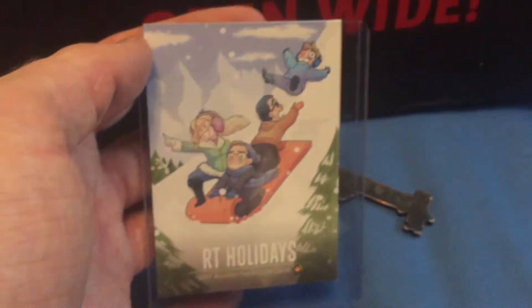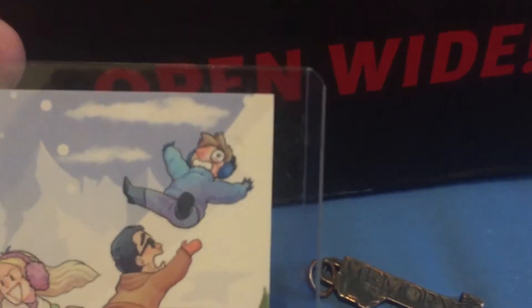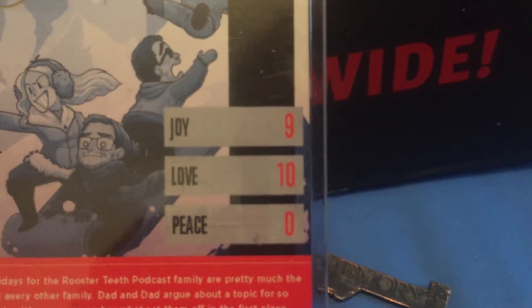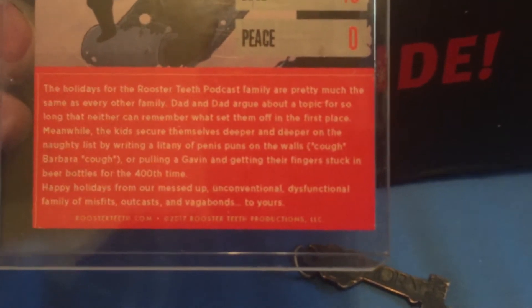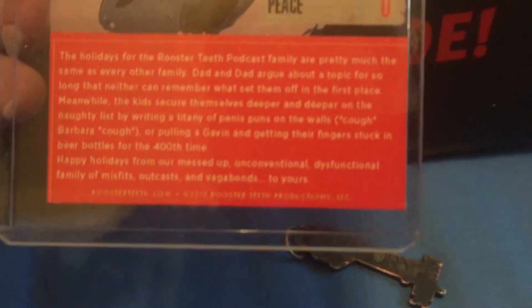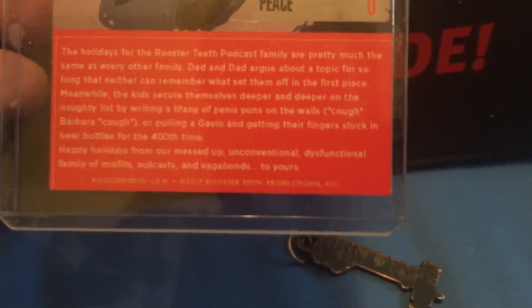Once again, I did not get a signed card. I am now 9 for 10 on these cards — I never got one in the first box. But you have Bernie, Barbara, Gus, and Bye Bye Gavin — the 2017 Rooster Teeth gold cards. The holidays for the Rooster Teeth family are pretty much the same as every other family. Dad and Dad argue about a topic so long that neither can remember what set them off in the first place. Meanwhile, the kids secure themselves deeper and deeper on the naughty list by writing a litany of penis puns on the walls — cough, Barbara, cough — or by pulling a Gavin and getting their fingers stuck in beer bottles for the 400th time. Happy holidays from our messed up, unconventional, dysfunctional family of misfits, outcasts, and vagabonds to yours.